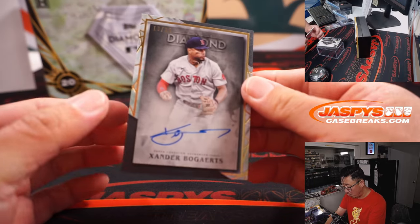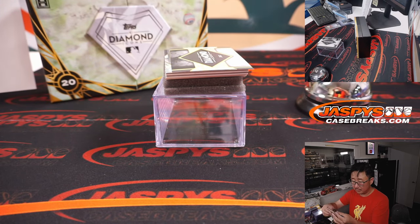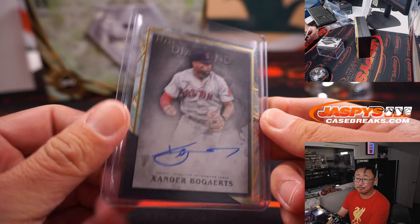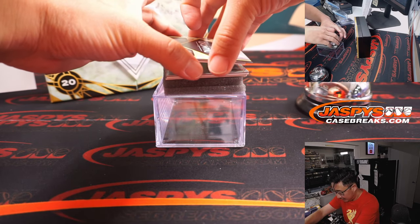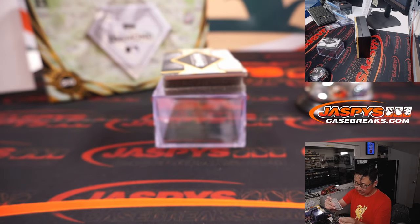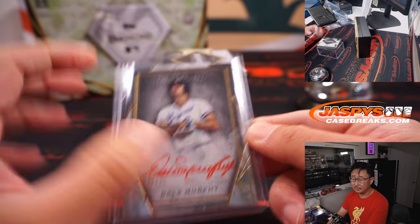Next is Xander Bogarts, 13 out of 25. Red Sox — Jonathan Kent. Did I see Juan Marichal at the National? No, I did not — I was working, I barely saw anybody. Nine out of 25, red ink auto — Dale Murphy. Rob with the Braves. I saw a lot of our customers come by our booth though. That was nice. That's nice too.